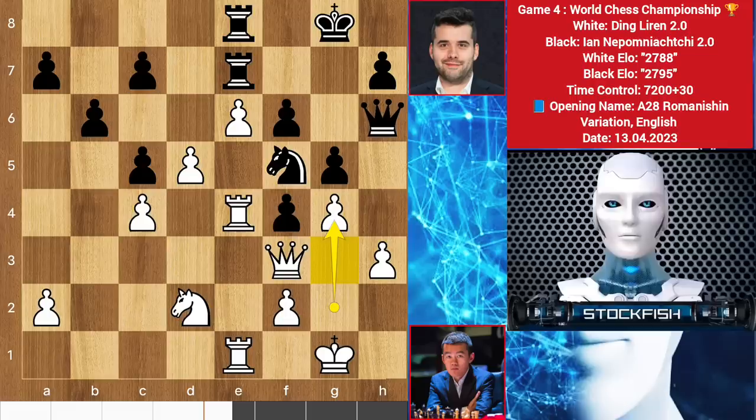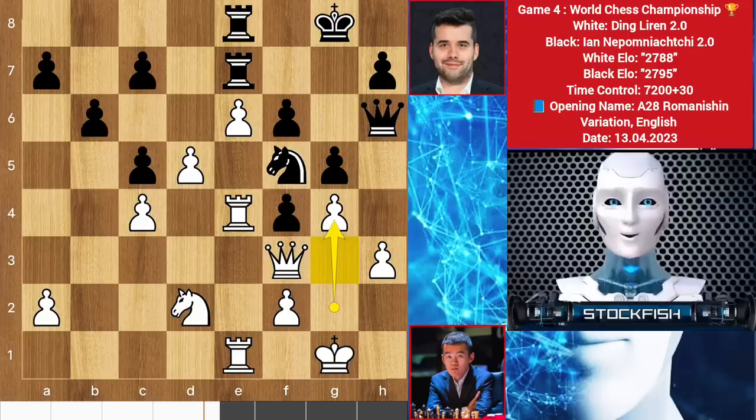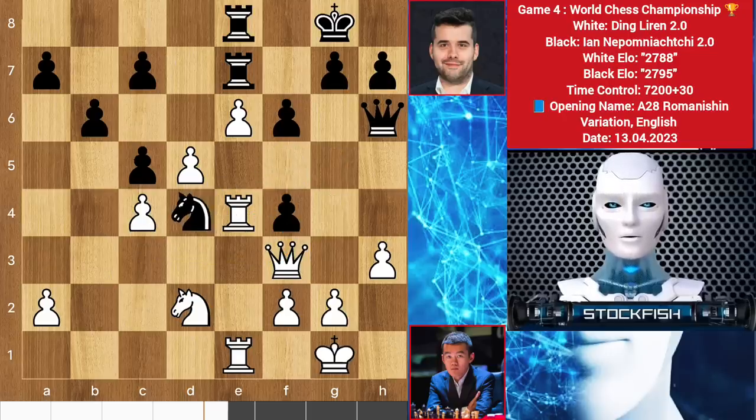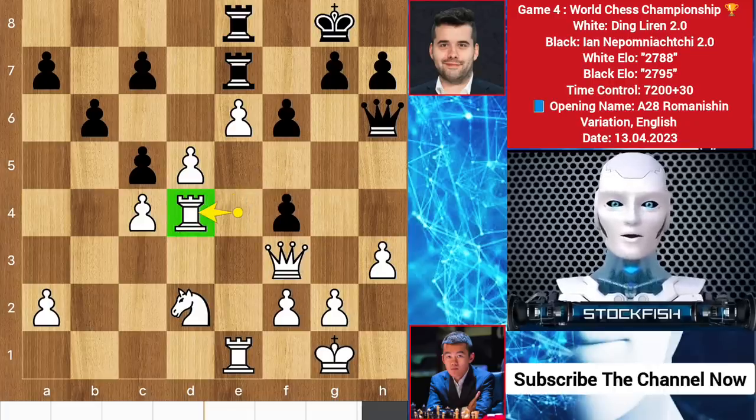Then g4 - en passant isn't possible because of queen takes knight. So after knight backs the position would remain almost equal. But Ian made a big mistake and played blunder move knight here. Ding recently subscribed to my YouTube channel and watched a few videos to improve his IQ, and he played rook takes knight, sacrificing his rook! Chess friends, if you want to improve your intelligence then you can like and subscribe to my YouTube channel to get more episodes.